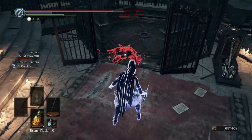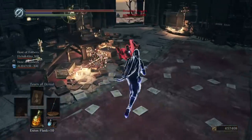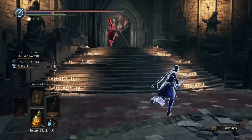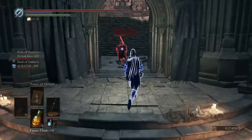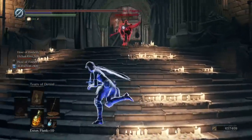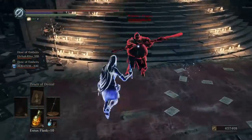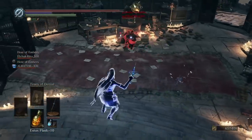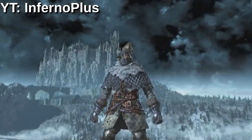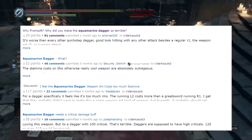Of all the weapons to come from the two DLCs, the aquamarine dagger was regarded to be one of the most underwhelming additions, right beside the follower's torch and the white birch bow. It was just another dagger with split magic damage and a weapon art that cost more stamina to swing than a greatsword. As of recording this video in September 2017, if you research the aquamarine dagger, you will only find lukewarm reception at best, or a silent disregard of its existence at worst.